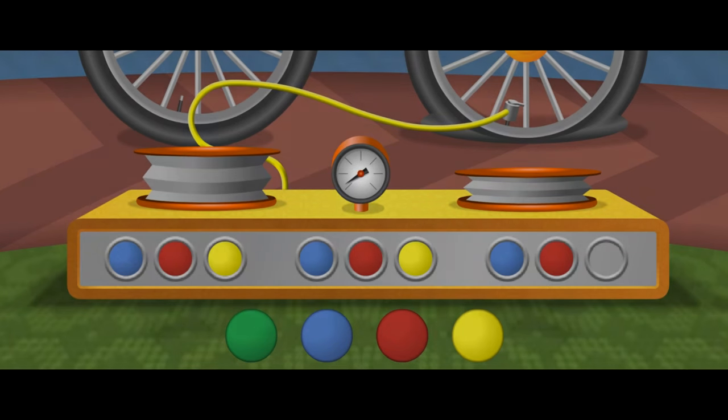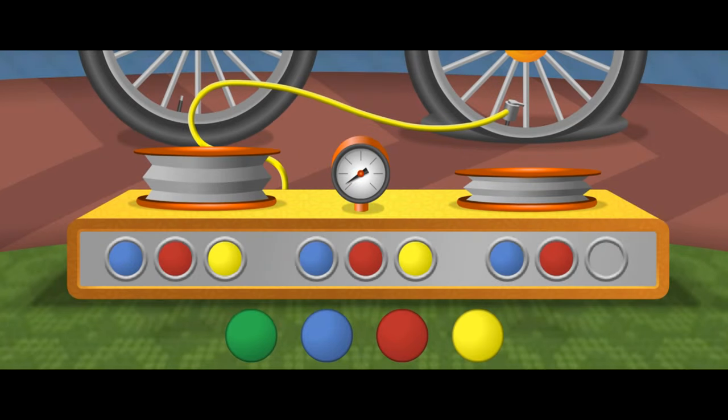Now we need to pump up the second tire with a new light pattern: blue, red, yellow — blue, red, yellow — blue, red — what color comes next? Yellow! You found it! That light completes the pattern!